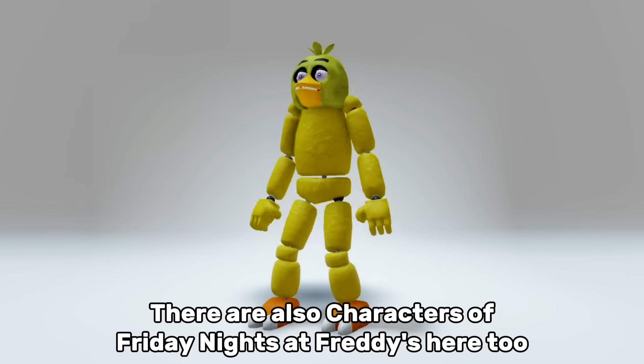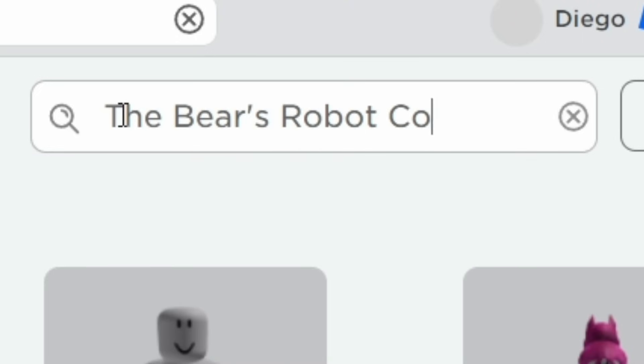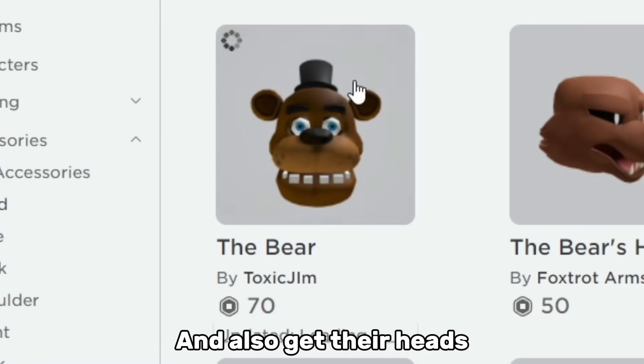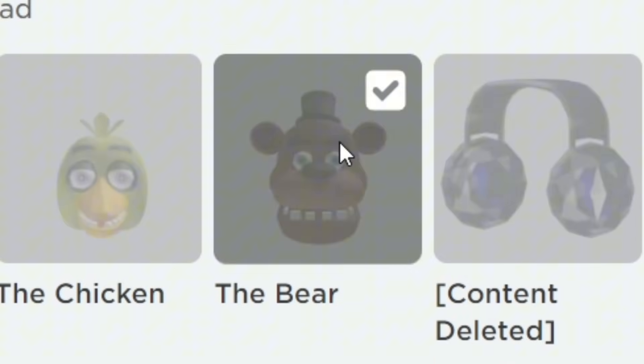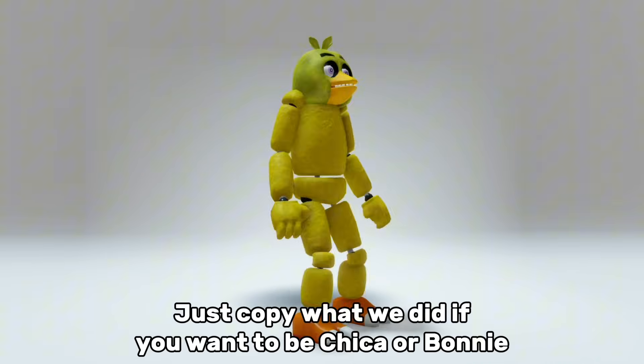There are also characters of Five Nights at Freddy's here too. Just buy these items — this is for Freddy, for Chica, and for Bonnie. And also get their heads. Now equip the body and the head. And there you go. Just copy what we did if you want to be Chica or Bonnie.